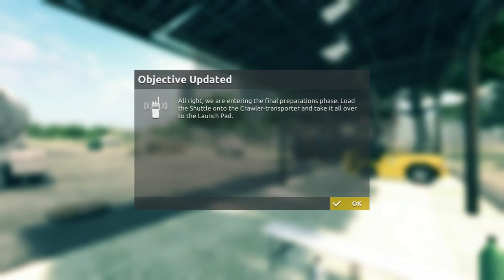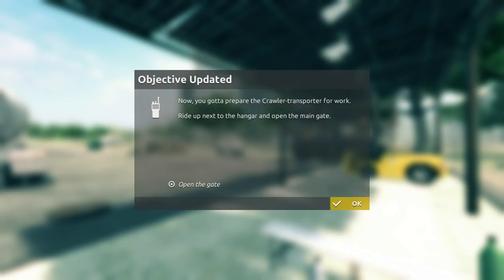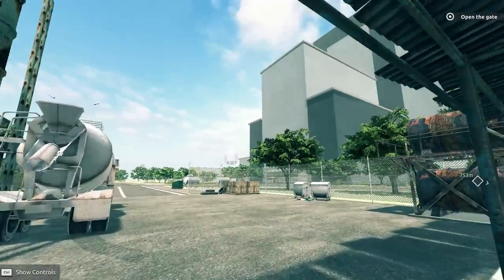All right, we are entering the final preparations phase. Load the shuttle into the crawler transporter and take it over to the launch pad. We're launching rockets - gotta prepare the crawler transporter for work right up next to the hangar and open the main gate. Roger that - open the main gate, here we go folks.